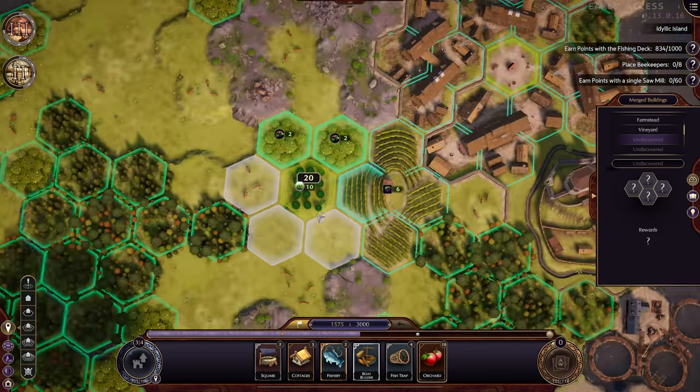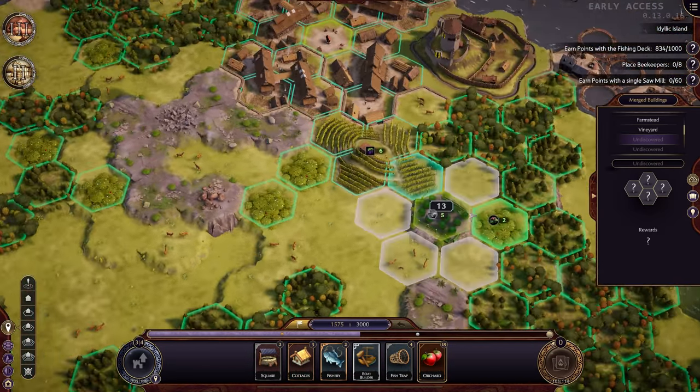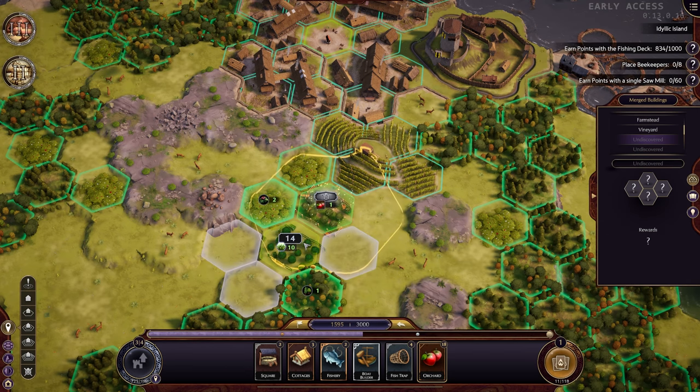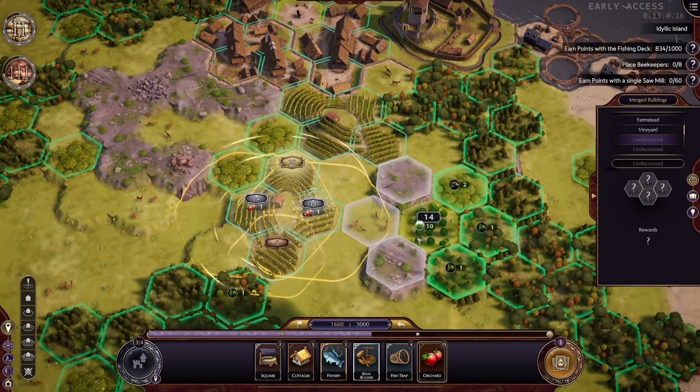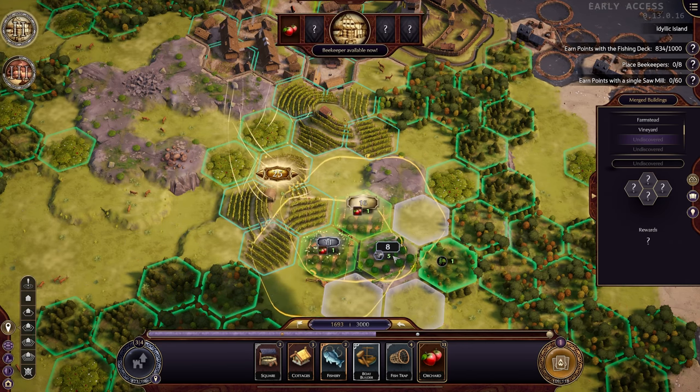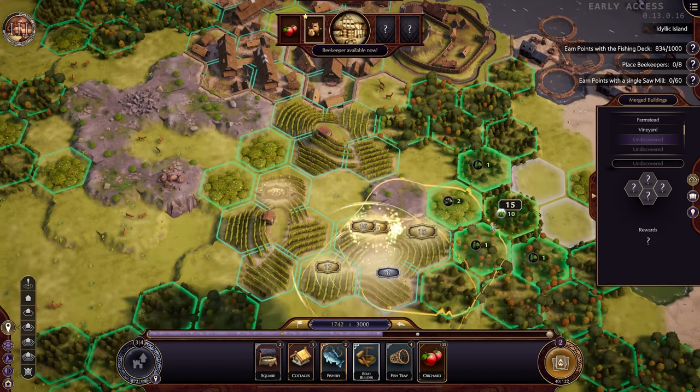I wanted to build a fishery and not boat builder, because I placed it not on this single one. And now when I want to have it here, I will have minus 40. So I need to wait for the demolition card to show up. Demolition - and I will just destroy it and do it better. Yeah, that's what we will do. Let's go for a little bit more orchards and we will start with those. This will be a little bit less, but that's okay.